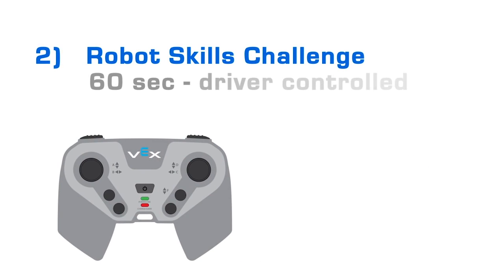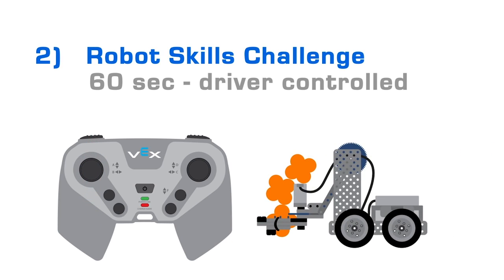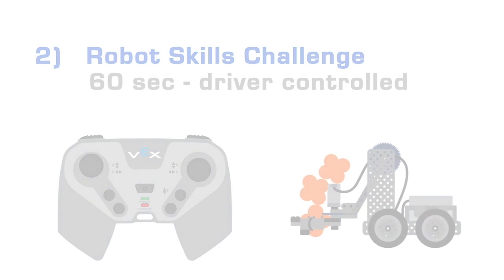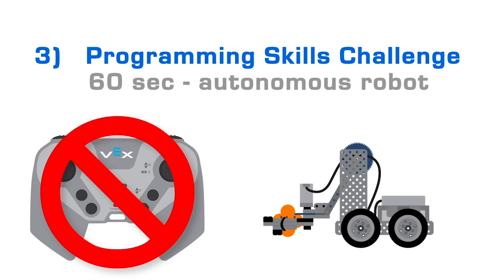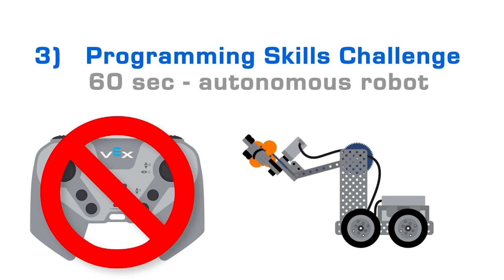Second, each team will have the opportunity to play Robot Skills Challenge matches. In these matches, they have 60 seconds of driver-controlled time to score as many points as possible as an individual team. Lastly, each team will have the opportunity to play Programming Skills Challenge matches, in which they have 60 seconds of autonomous robot operation to score points. No drivers allowed!